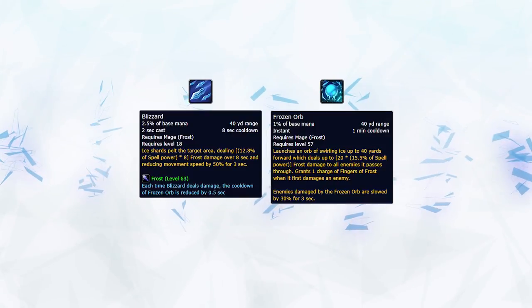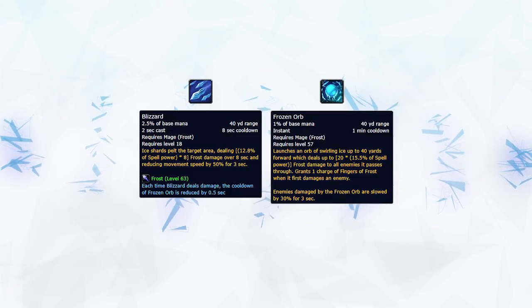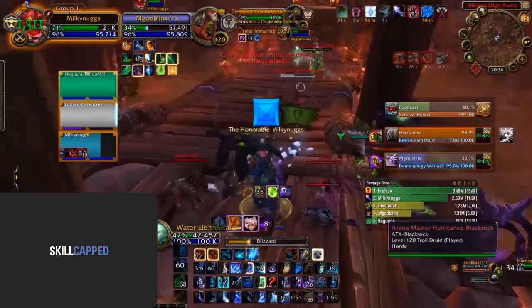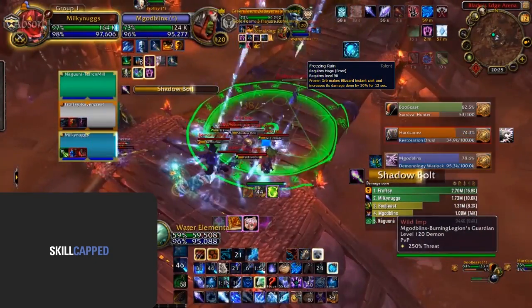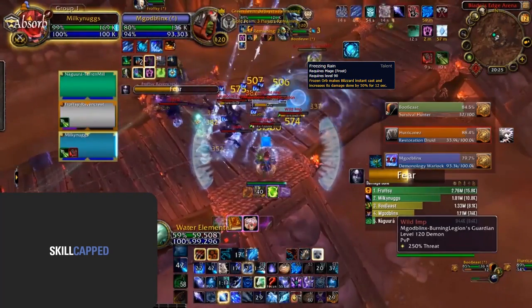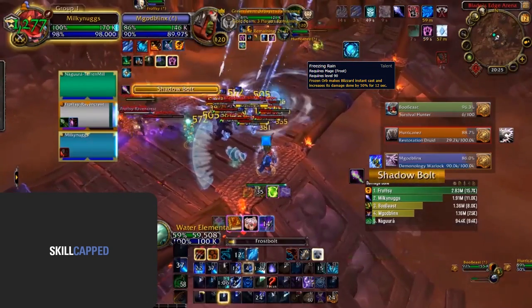You should also be casting Blizzard frequently to reduce the cooldown of your Frozen Orb, especially when playing a setup-based comp like Sub Rogue Frostmage. When placing Blizzard, always make sure to place it on as many targets as possible. Against Demonology Warlocks and Unholy Death Knights, you should also spec into Freeze in Rain and just spam Frozen Orb plus instant Blizzards — this will make your Frozen Orb have a very short cooldown.